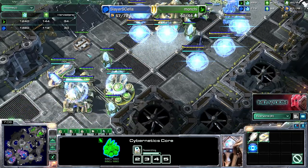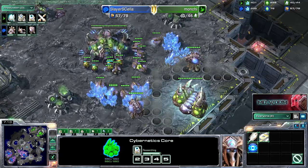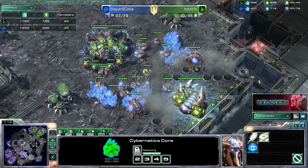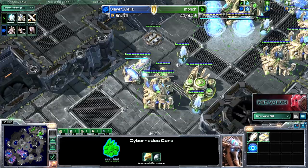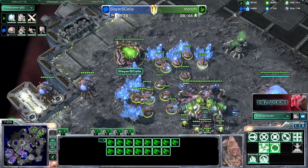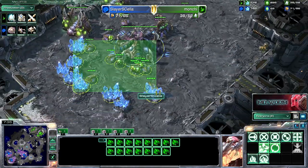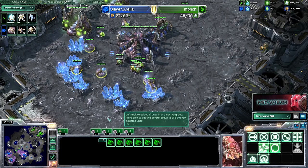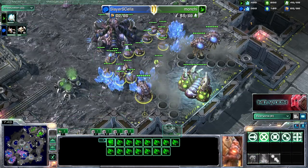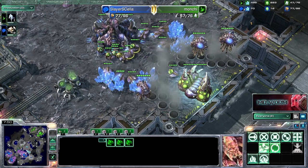Let's check the harvest recounts, see how they're doing. The Zerg is in the lead, so that's good, and he's on three base. His income is actually going to be way higher because he's on three base — his efficiency is better. He probably has around 19 workers there, and about 17 on the Protoss side — with three on gas, so about 15 effective.